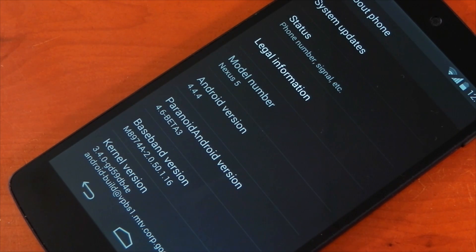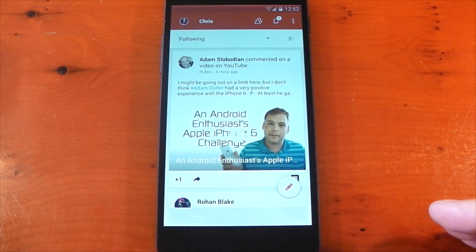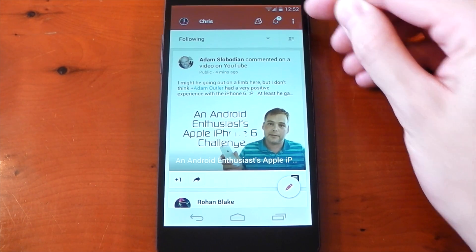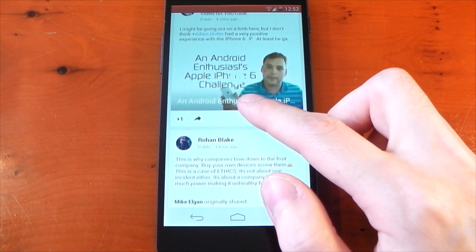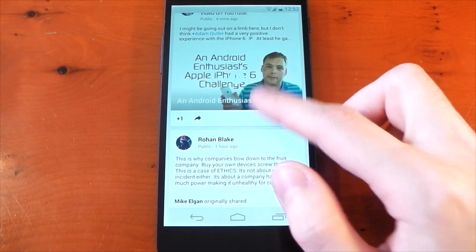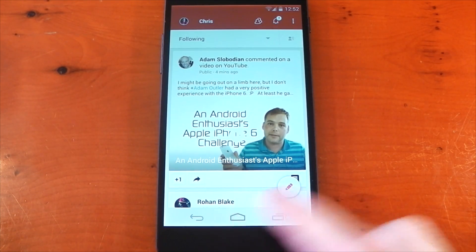Now if you haven't seen this feature before, it's when the system bars, i.e. the status bar and nav bar, change colour based on the application you're in, similar to how iOS does it. The way this works is the system takes the colour of the pixel in the right corner just below the status bar — in this case it's red — and applies that colour to the status bar, and it's the same deal with the nav bar as well, using the pixel in the right corner just above the nav bar. So when the pixel changes colour, the status bar reacts accordingly and it just gives a more complete look to the app. You don't need to change the colours manually or anything; it does it all automatically for you.